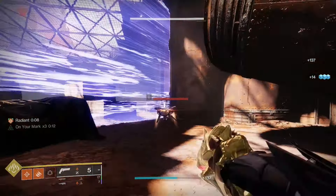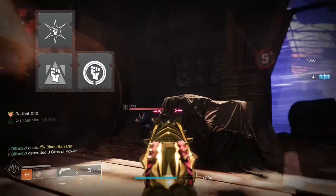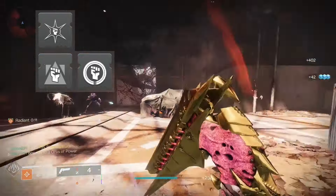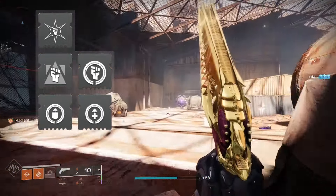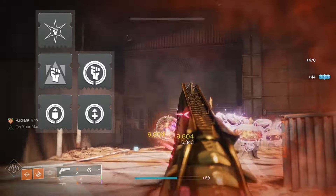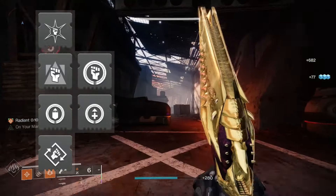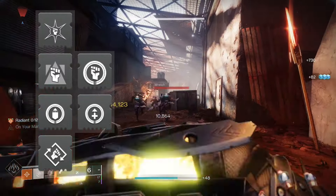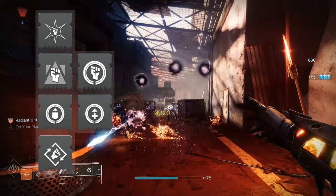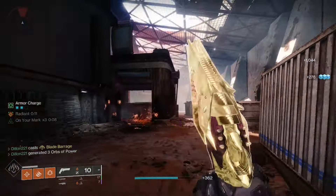For mods, these work really well with the build: Hands On, Focusing Strike, and Heavy Handed. For the chest you can use whatever you want. For the boots, Recuperation and Better Already for picking up orbs and getting health back. For the class item, Outreach to reduce melee cooldown when using your class ability. These mods all pair nicely together — definitely make sure you have Hands On and Focusing Strike at minimum.